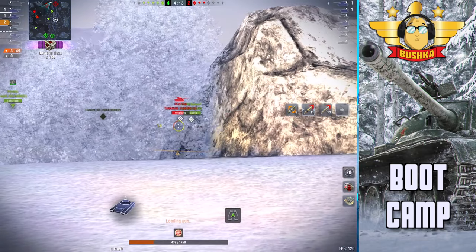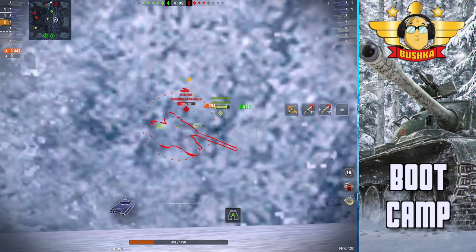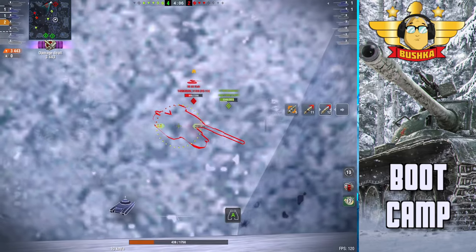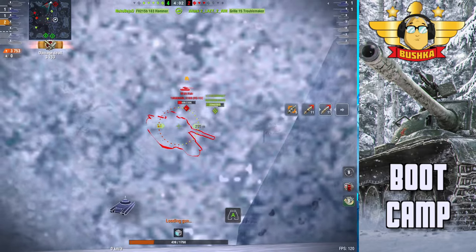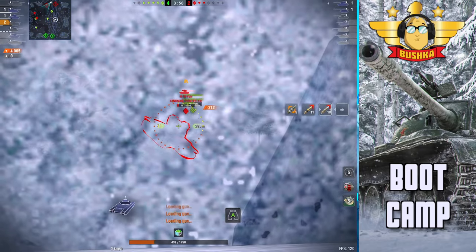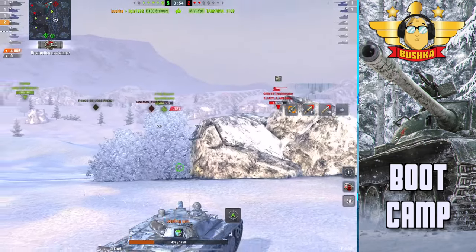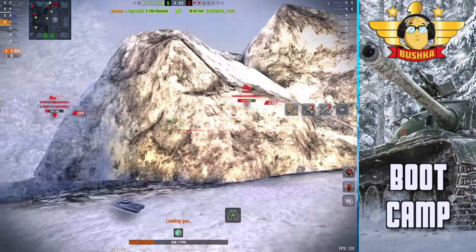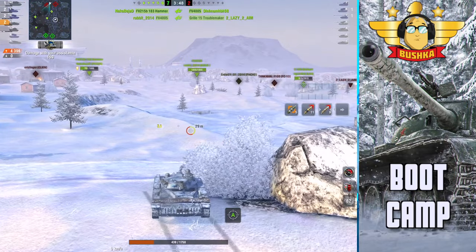See the position the Grille is in — that's fine if your guys are spotting for you, but it left no one going the medium flank as a TD, left the mediums without support, and meant we were able to clean them up. Onwards and upwards — very simple stuff, that's Dead Rail in a nutshell.